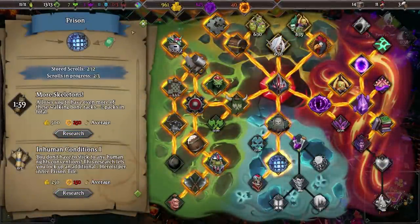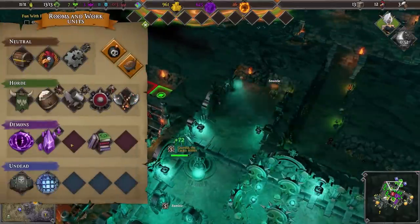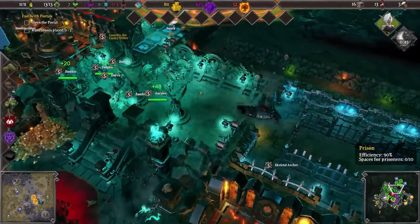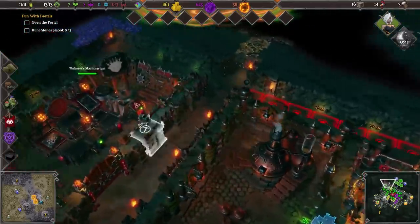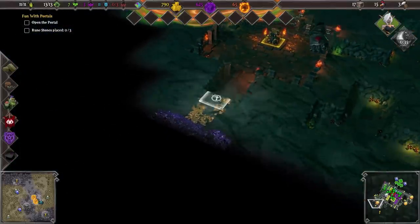More skeletons please — bonk, there we go. We're going to need to increase the size of our graveyard. The zombies live here and that's where they're spawned, but the skeletons are spawned in the prison yet still live here. So you do need to make room enough for the skeletons as well. Having a gigantic prison isn't by itself going to help. Only 4,000? That's not a lot.